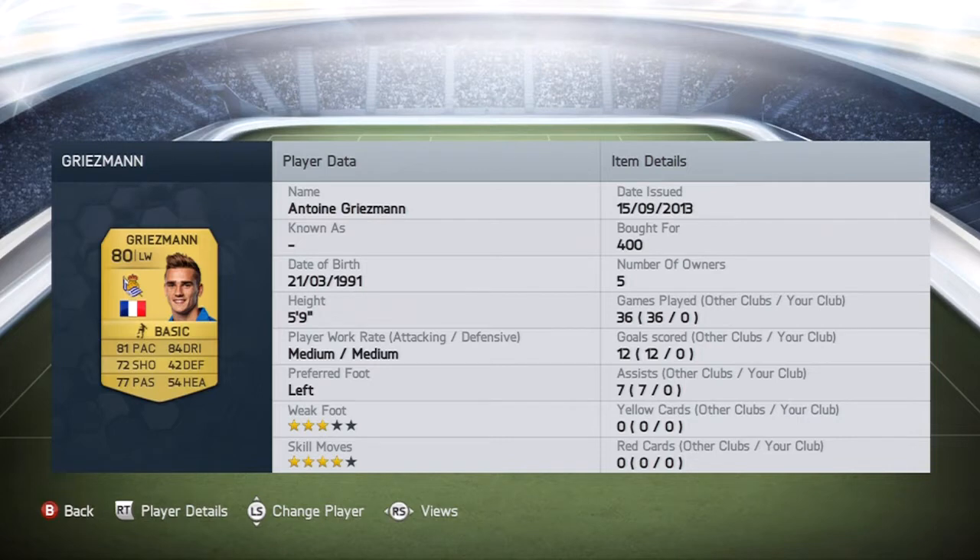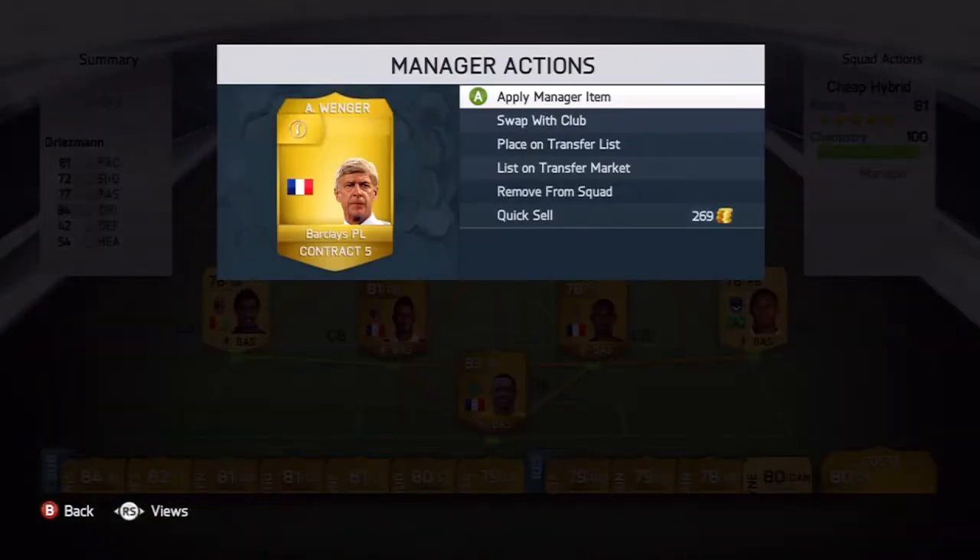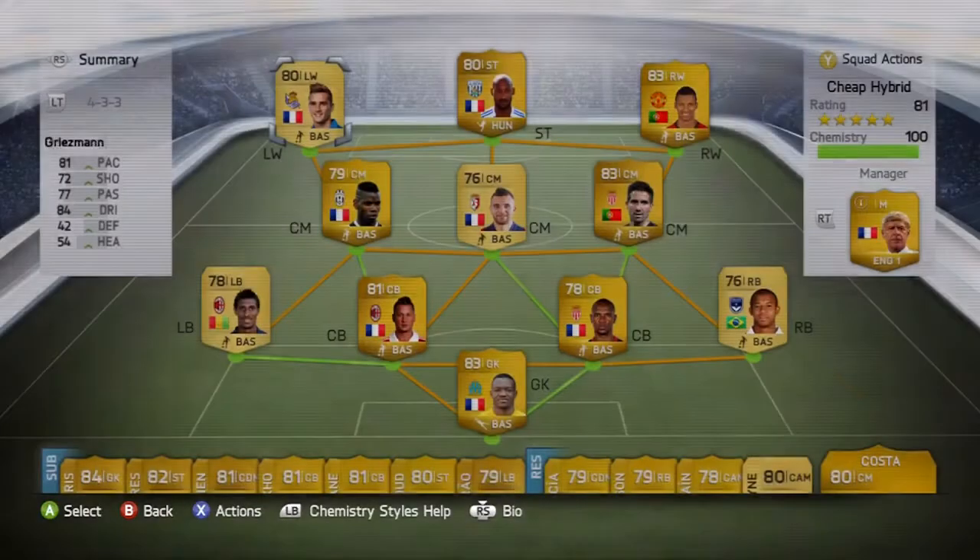On the left wing we've got Griezmann, and basically what I'm going to do is swap him and Nani going into a game — quick swap wings so they can both cut inside and shoot on their strong feet, because they're going to absolutely rinse for me. And the gaffer is Arsene Wenger — got quite a few French players in the team so it made sense, plus a couple of Premier League players.